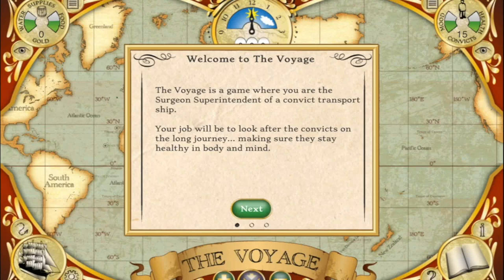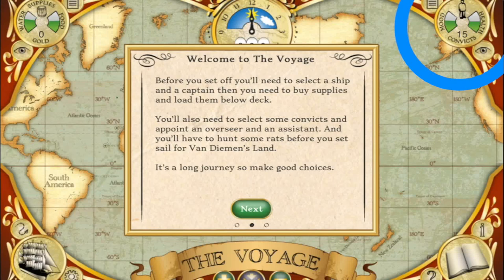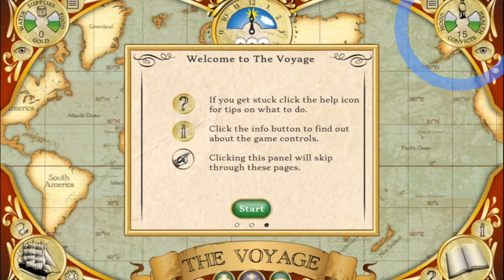Have a read through the helpful tips as they pop up and explain the different parts of the screen. You have your food, water and gold in the top left with a little paper icon that shows you your supplies. On the top right is your mood, health and the number of convicts still alive, as well as a paper icon that will show you your sick patients and an eye icon that takes you straight to the convict quarters.